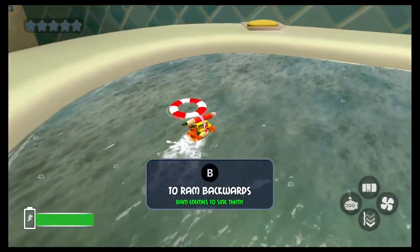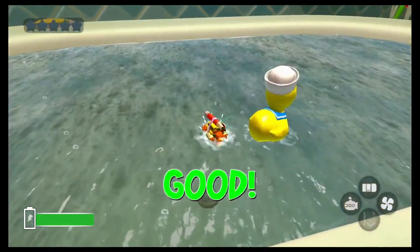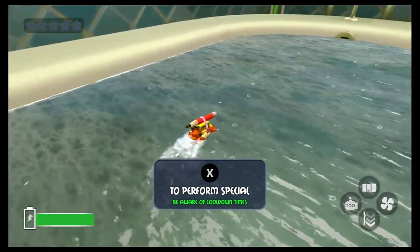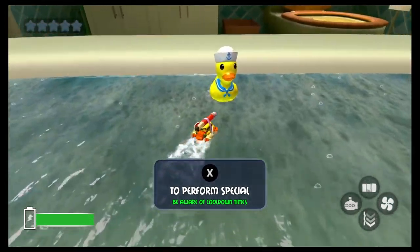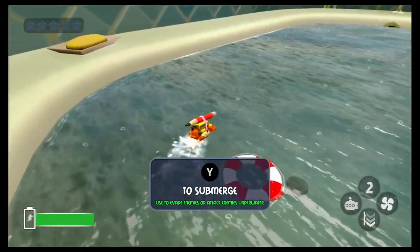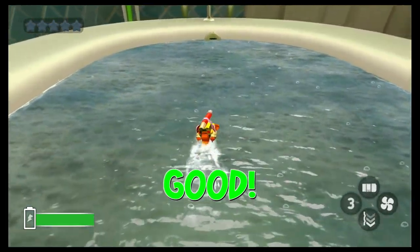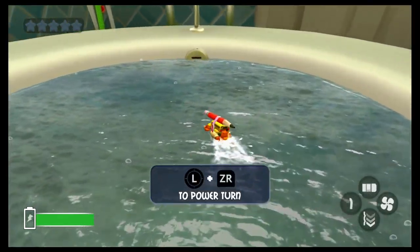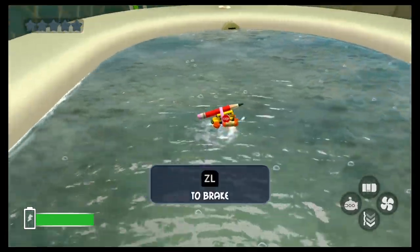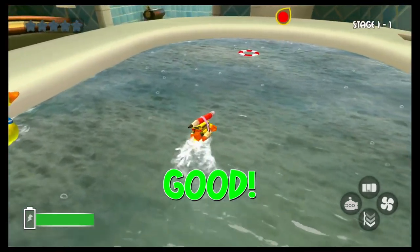A to ram — ram enemies to sink them. Oh you little rubber ducky, get him! B to ram backwards — let's spin around and try to ram him. X to perform special attack — bam, oh that was cool, it's like a turbo boost! Submerge to evade enemies or attacks, that's awesome, we can go underwater. L plus ZR to power turn — yeah we're drifting! ZL to brake. I think we did it.